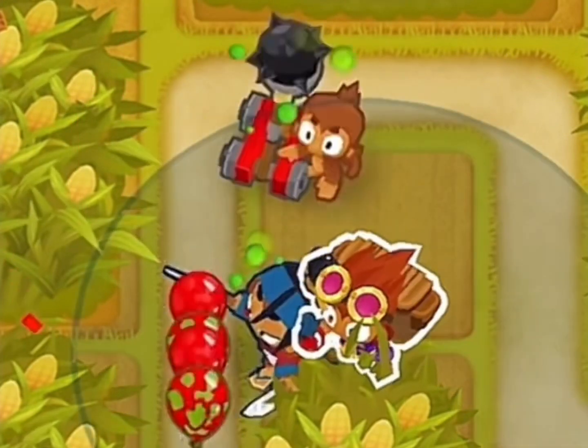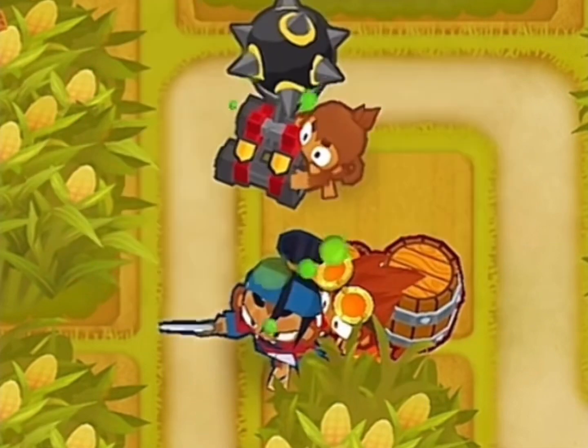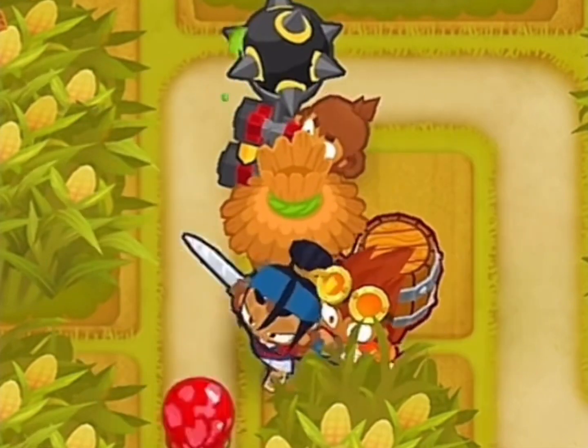Then get an Alchemist and upgrade it to a 3-0-0. Upgrade to the Juggernaut, and then get a Monkey Village on the left side.